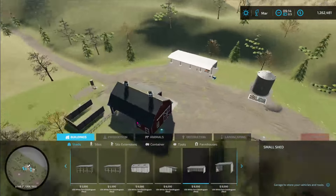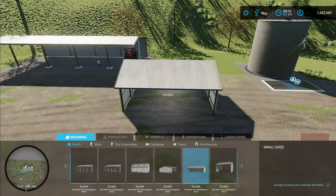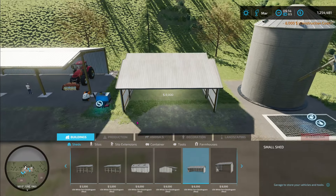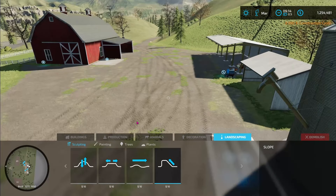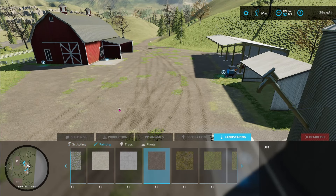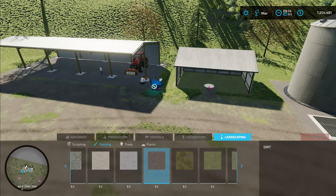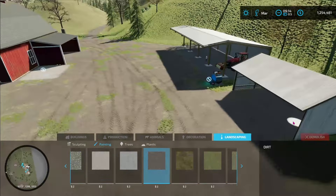Even though we don't have a garage, we can at least get some sort of a covered shelter here for our equipment. Let's put this little building here — we can put a couple of tractors into that. Now let's do a little bit of landscaping around here. This is probably the dirt color we've got there. Let's put a little bit of dirt up inside here. Since we don't seem to have any gravel here, we'll just continue with the dirt theme.